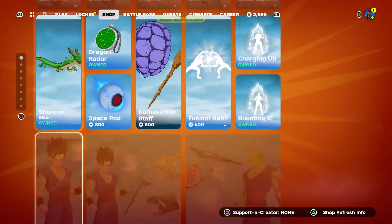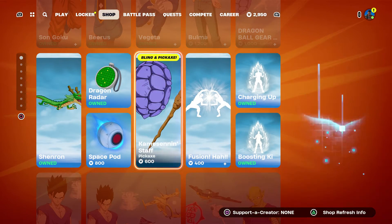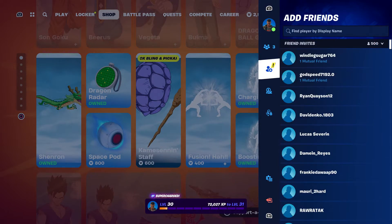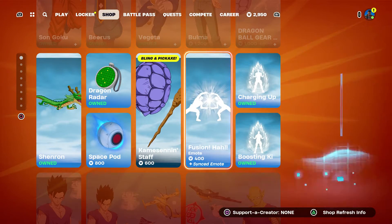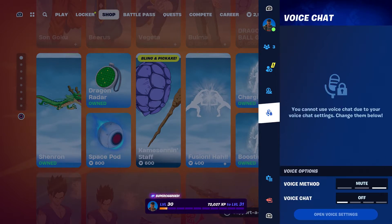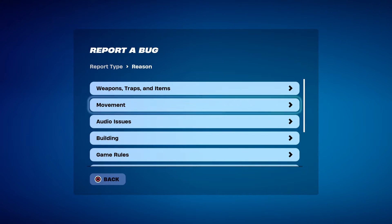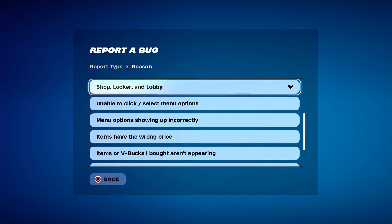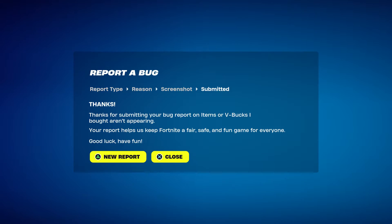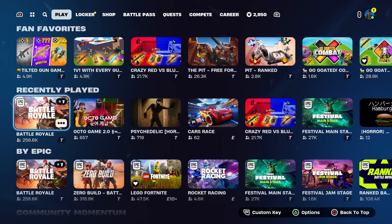Go to the shop, hover over here — it doesn't matter which item you hover to, just hover to this whole page. Press the pause menu, go to reporting, report bug, go to where it says shop, locker, lobby, and go to where items or V-Bucks bought aren't appearing.